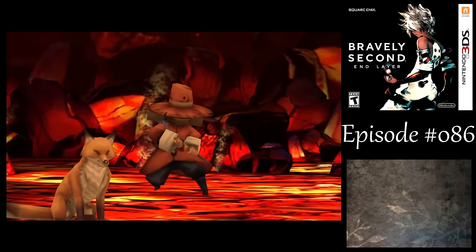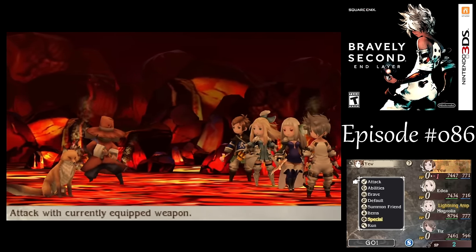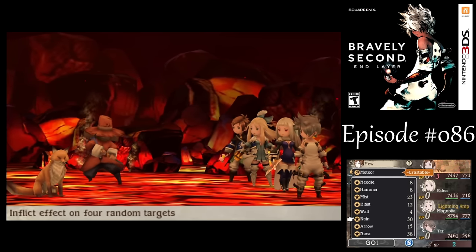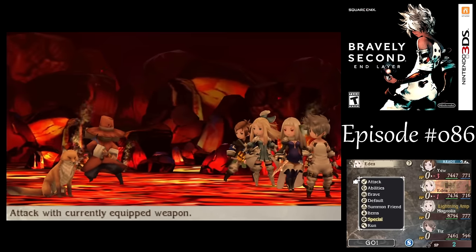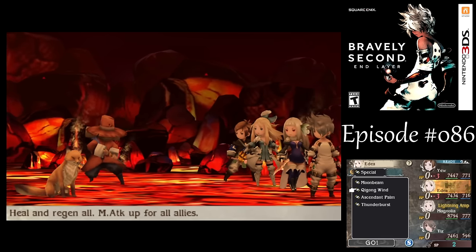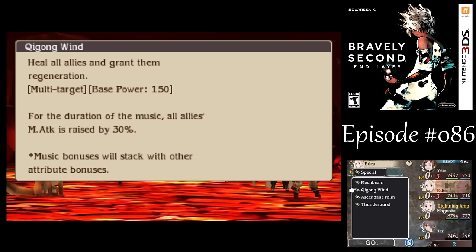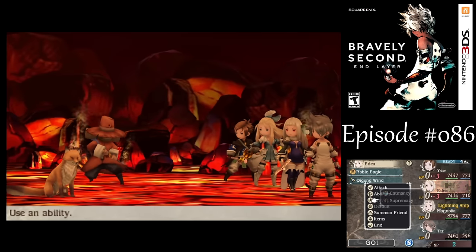Against the Adventurer and her Comrade. To start out, I want you to go only two Meteors and Rain. I'm doing it this way because I don't have In the Red anymore, so I don't need to use Rain right away. For Edea, let's get Noble Eagle going on the party, and then I want her to use Chigon Wind.